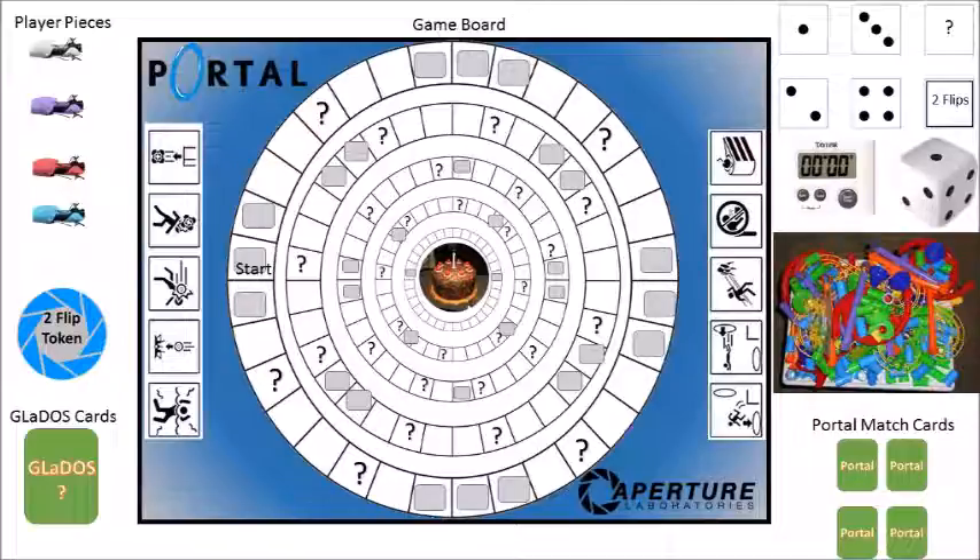Moving down from the dice you'll see a timer, which is used to time players completing certain tasks or answering questions based on GLaDOS cards. You'll also find several pieces of tubes and other structural pieces where GLaDOS cards ask players to build a certain structure through which a marble must pass successfully within a certain period of time in order to gain a flip token and have the opportunity to move on to the match card section.